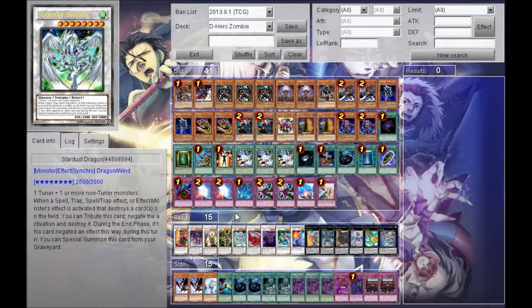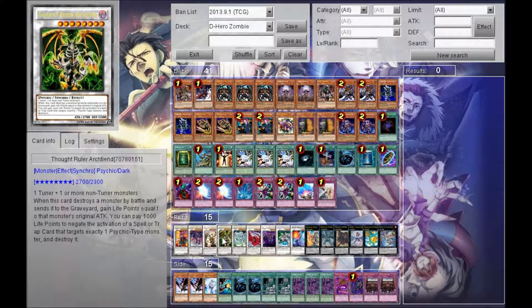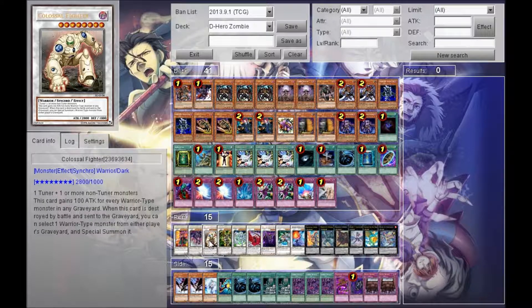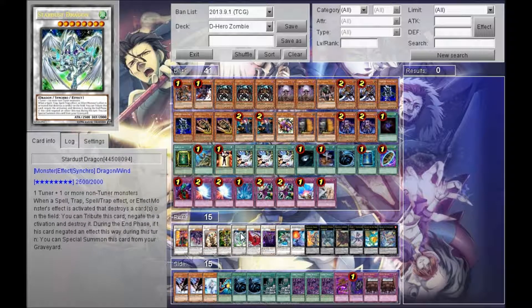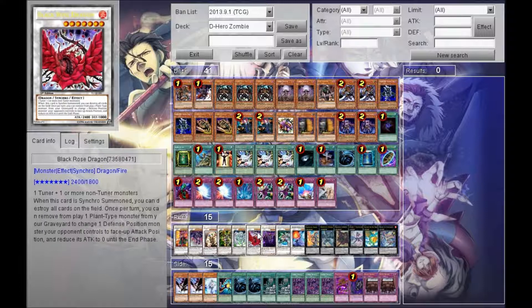Nothing really strange here. Thought Ruler is amazing just because so many things target right now, and gaining back the life points helps as well. Colossal Fighter just in case you need to push for high numbers. Crimson Blader and Scrap Dragon are really important right now. Stardust is not as flashy, but if you go Stardust, another level 8, and back row, your opponent will be trying to get rid of everything — but Stardust protects your back row from MST and anything like that, so it's needed. One Black Rose for the level 7 — you never know when you might need to blow up the board, and you can do it decently easily in this deck.